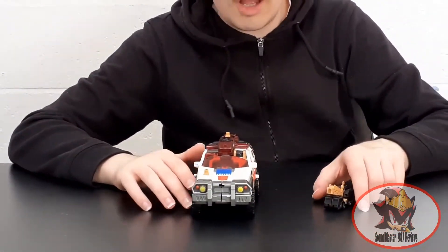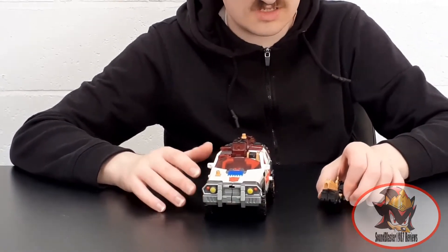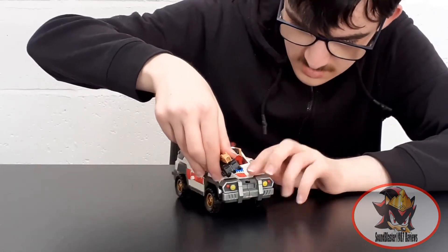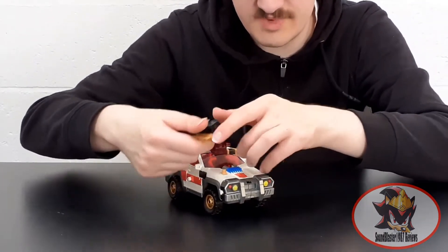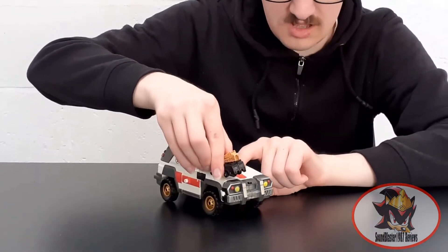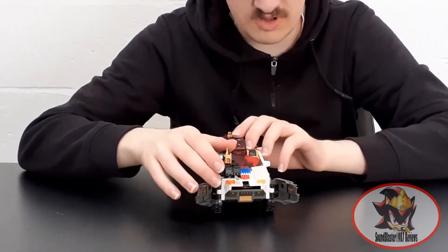Being an Armada figure, Red Alert is mostly controlled by his minicomp interaction gimmicks. For example, plugging Longarm onto the port on the hood here makes the door spring open automatically because of the button inside the minicomp peg that is pushed down by the pin in the middle of the minicomp port on Longarm. Pushing it in, and the button springs open.